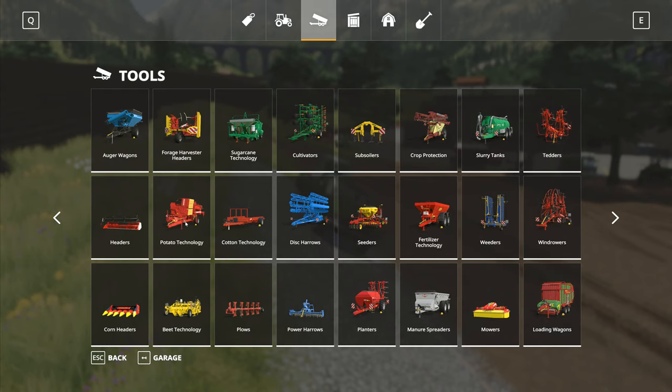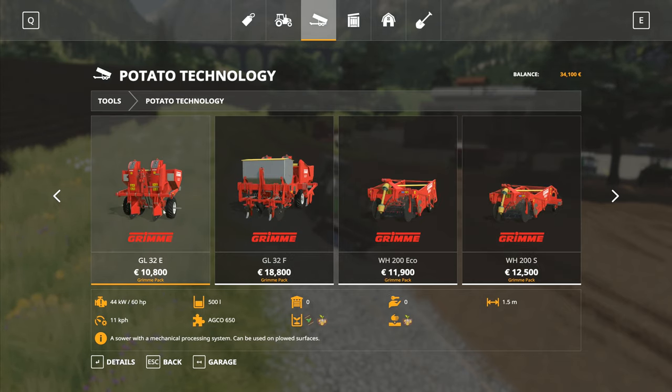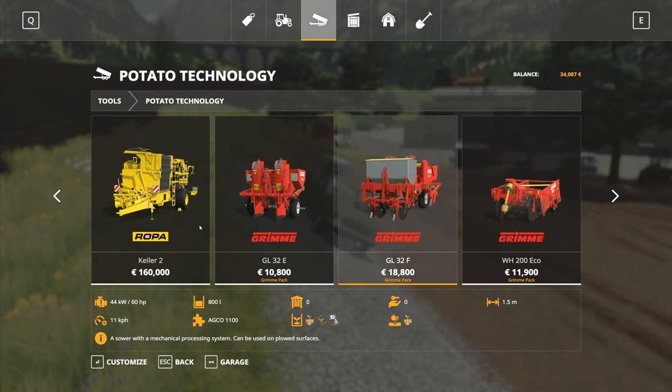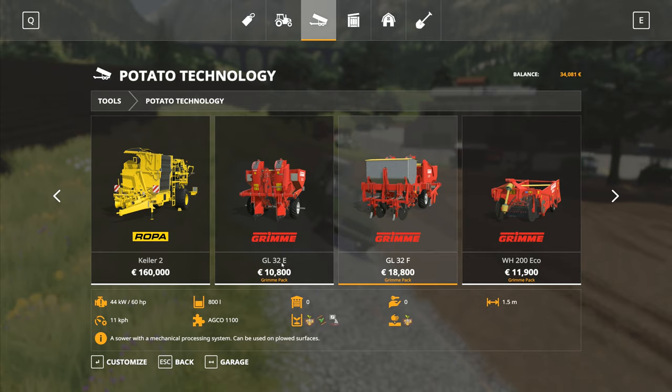Now we want to go with our potato technology and get the potato planter. The two potato planters available - this one is 500 litres only, so we're going to be doing a lot of refilling. This one here is 800 litres, which is a lot better. The 800 litre one does require 150 horsepower to pull, and that one's 170 - I don't have the power to pull that one, and it's 20 grand. Whereas both of these only require 60 horsepower.